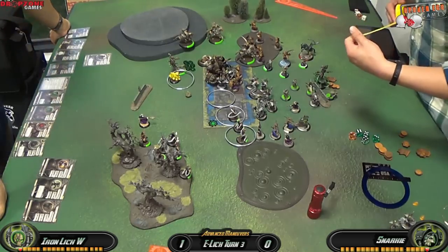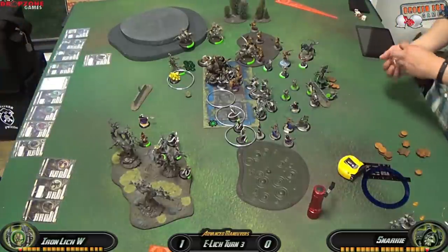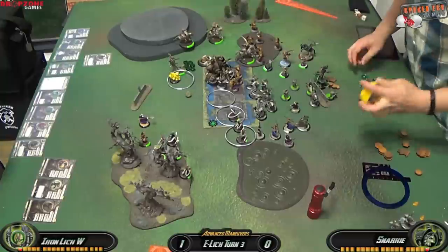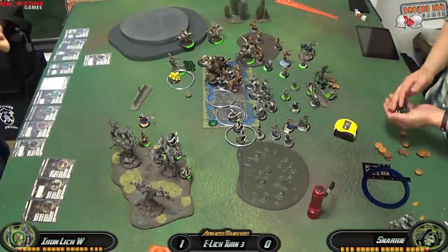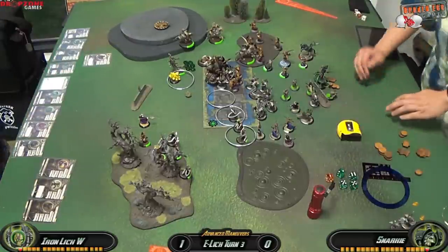I move my Withershadow Combine up and take a few potshots at the objective — not expecting much, but maybe I'll put some damage on it to help control or dominate that zone next round. Then I back my Deathripper up since there's nothing for him to do.